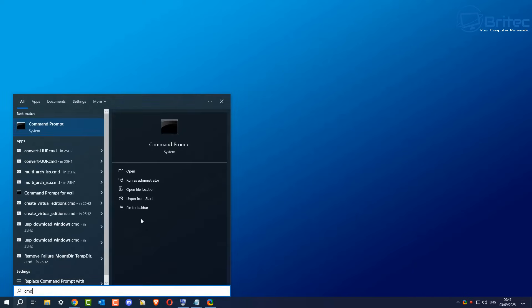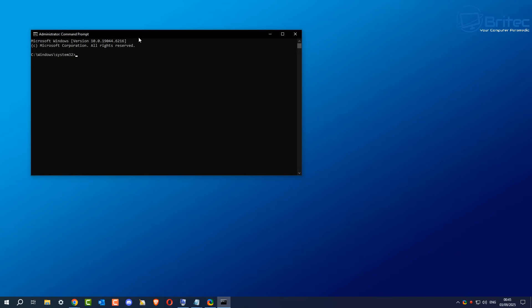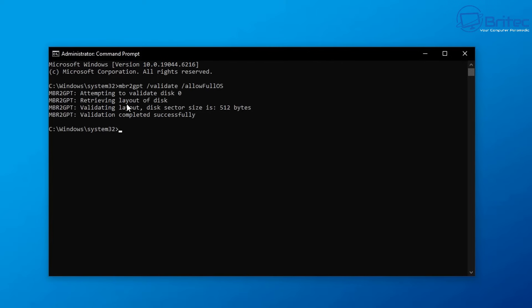Once BitLocker is turned off and your drive is decrypted, open Command Prompt — type CMD and run it as administrator. From here we're going to run commands to convert our drive from MBR to GPT, which is one of the requirements to play this game. Run the command: mbr2gpt /validate /allowfullOS and press Enter. This will run a scan and tell you some information. It's attempting to validate Disk 0, which is the default disk.